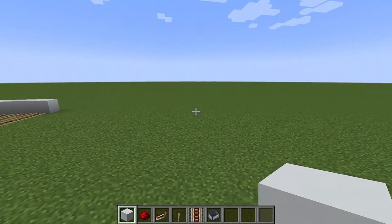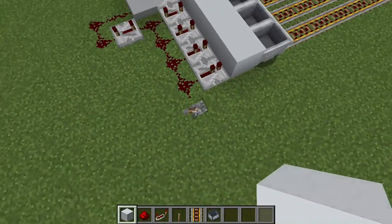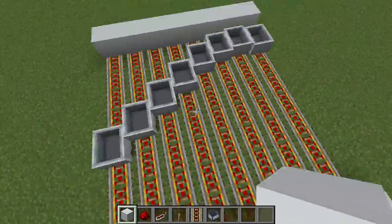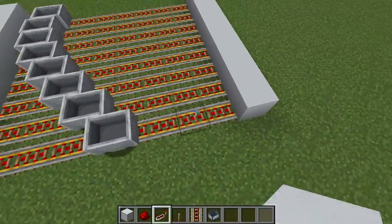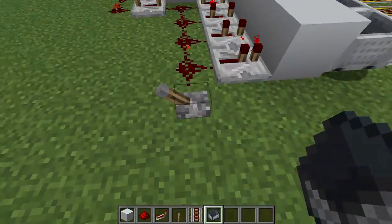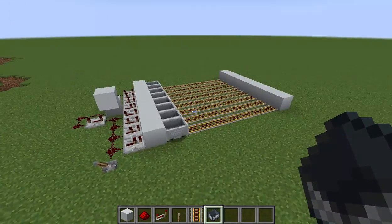Hello guys, welcome to another Minecraft video. In here I'm going to show you how to make a minecart wave machine that can be expanded as far as you like, as long as you have the resources. As you can see, it kind of looks like DNA, and you can switch it off and on — you just have to get the right timing.